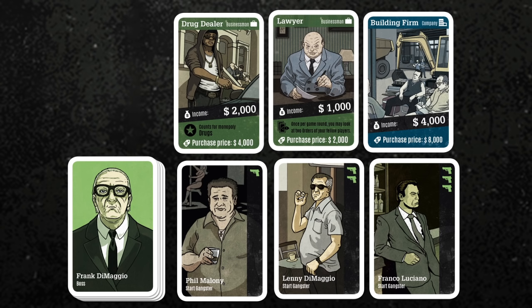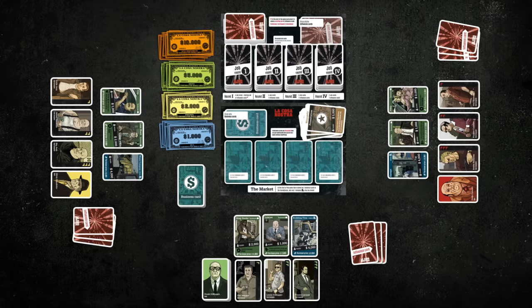Another difference between the 2 types of business cards is in the lower security of a businessman compared with a company. Businessmen could be poached, beaten or killed. Companies are relatively safe, although companies could be blown up — but this will happen later in the game and it won't happen very often. The remaining business cards are shuffled and placed on the mat. Four business cards are placed face up on the market.